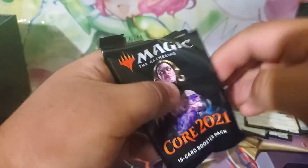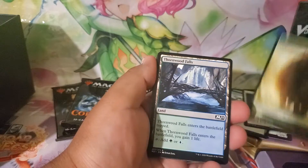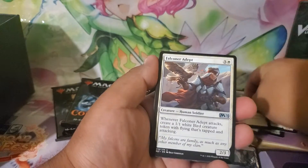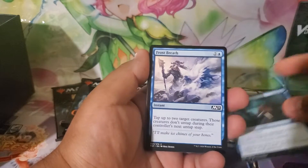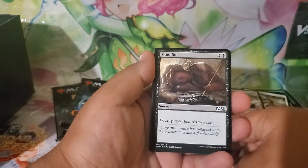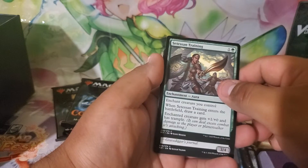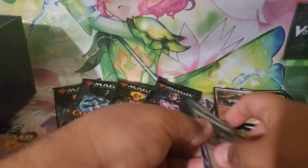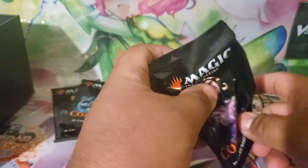Pack number six. We got a Beast creature token as our backside. Thornwood Falls land card. Our rare: Temple of Triumph — that's pretty cool. Falconer Adept, Unsubstantiate, Enthralling Hold, Frost Breath, Warrior's Battlements, Forgotten Sentinel, Scorching Dragonfire reprint, Rookie Mistake, Scavent training, Crypt Lurker, Frantic Inventory, and Feat of Resistance.